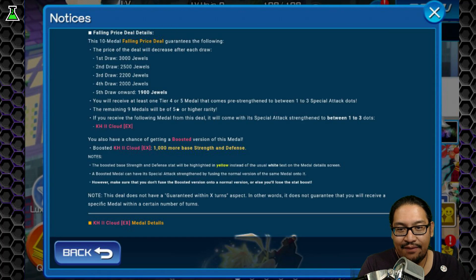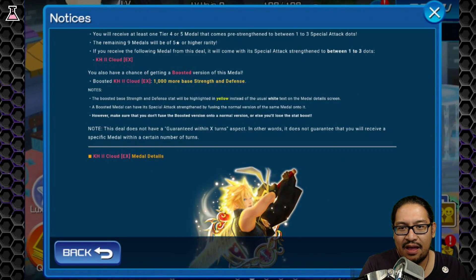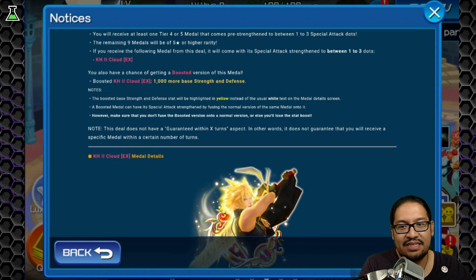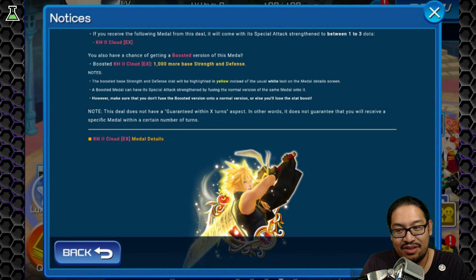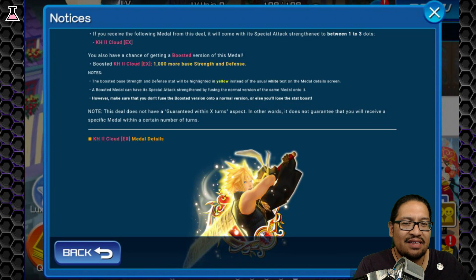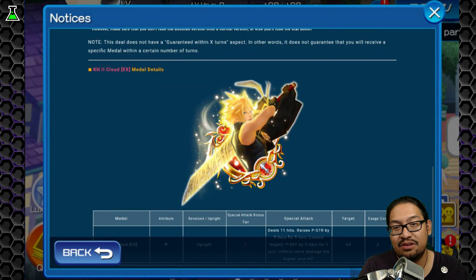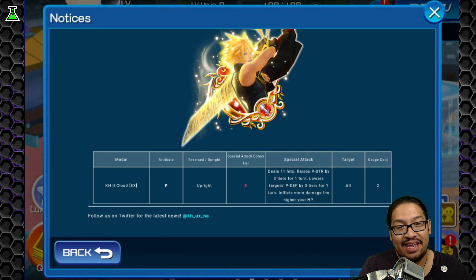1 to 3. If you get a boosted version, it comes boosted with strength and defense. Note, this does not have a guarantee. So it is not a Mercy Metal, Mercy Banner. I think some of us thought that maybe they were going to bring it back with a 20 Mercy, but they didn't. So it's a very powerful metal. It was the first EX.